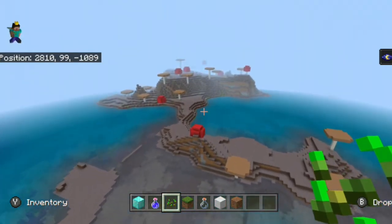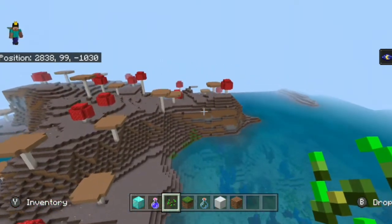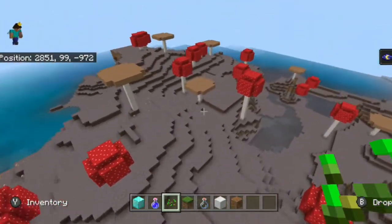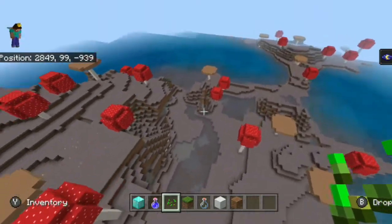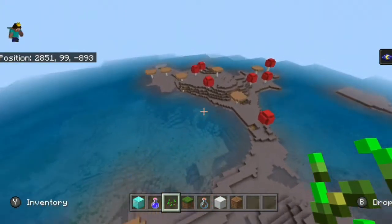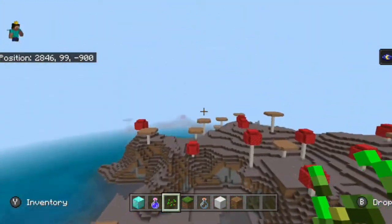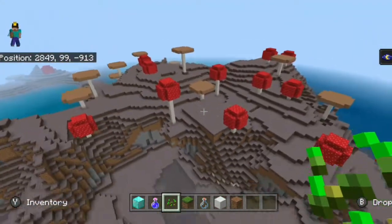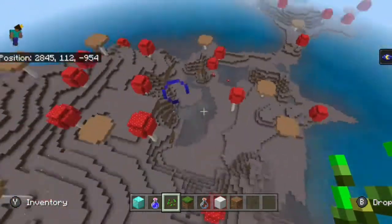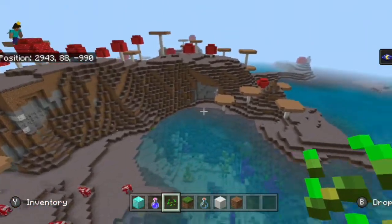Islands four and five are a bit further away — about three to four thousand blocks in both the X and Z coordinates. But if three mushroom islands relatively close weren't enough, here's another one. This one has a very unique shape: it has a big end on one side, another big section on the other, and a huge middle section — a very strange and differently-shaped island.